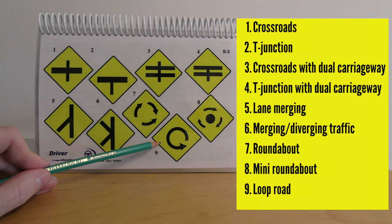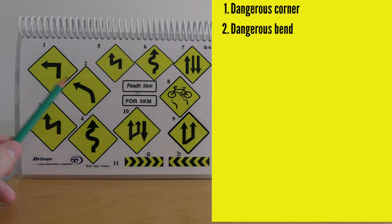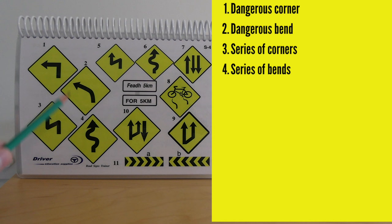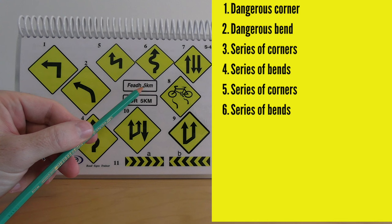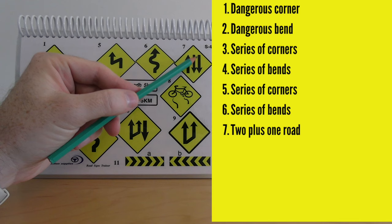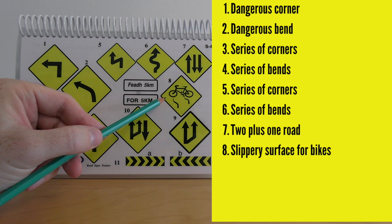Number one is a dangerous corner ahead — notice how sharp the angle is. Don't confuse it with number two, which is a dangerous bend ahead — that looks more gradual. Number three is a series of dangerous corners ahead. Number four is a series of dangerous bends ahead. Numbers five and six are similar series of dangerous corners and bends, and may be accompanied by a sign indicating the duration — for example, five kilometres ahead. Number seven is a two-plus-one road: one lane going forward, two oncoming lanes.